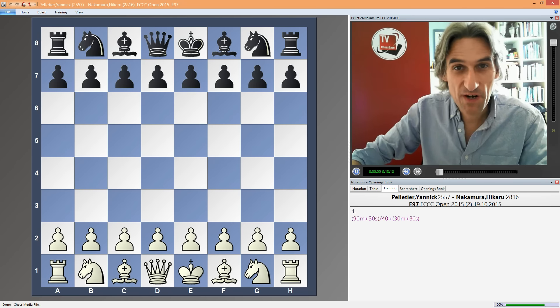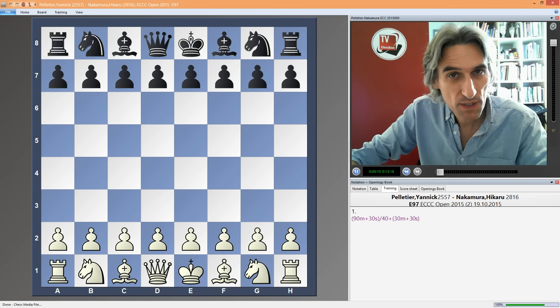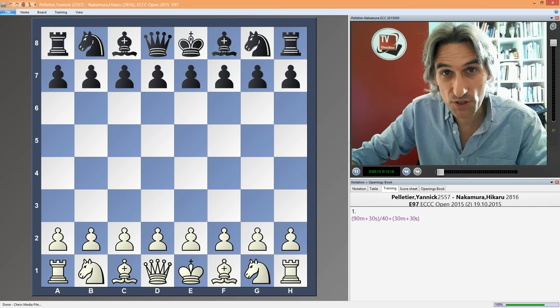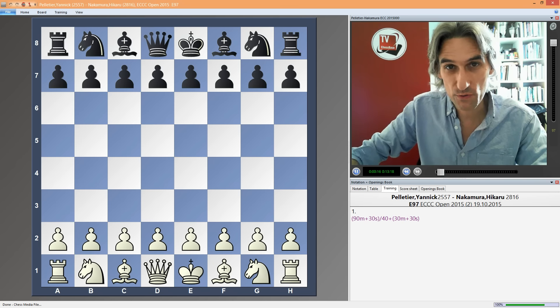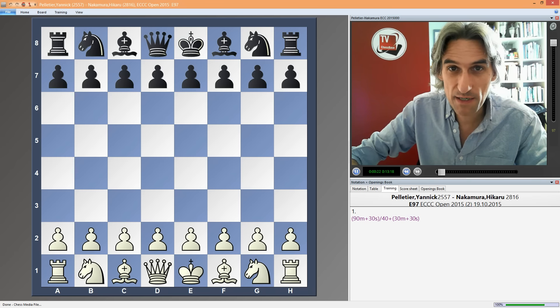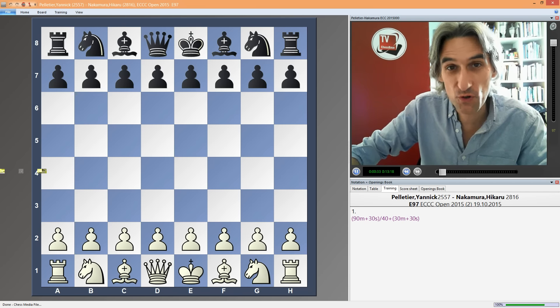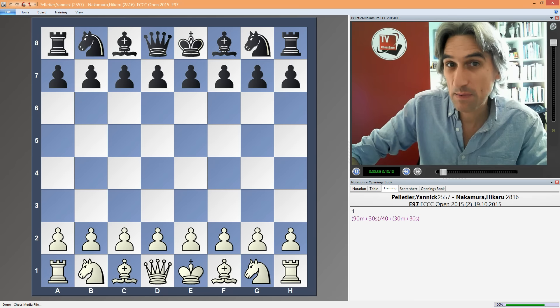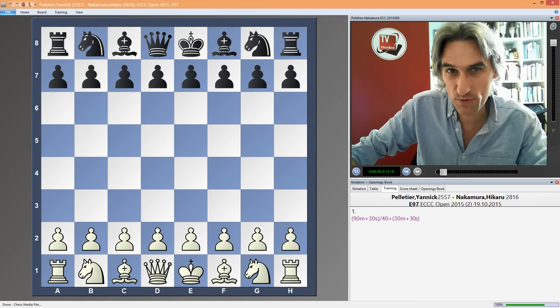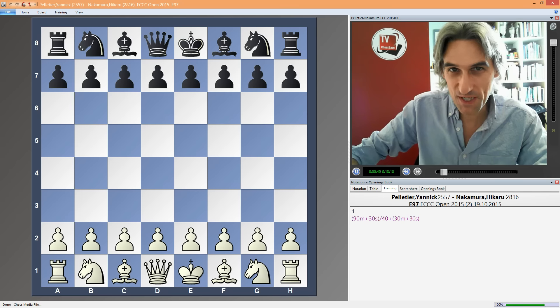Hikaru Nakamura has had a very busy autumn schedule. First of all, he played in the Sinquefield Cup in St. Louis. Then he went all the way over to Azerbaijan for the World Cup knockout tournament and did pretty well there. Then he went back to the States and played in the Millionaire Open in Las Vegas, which he won. And then, having pocketed 100k, he immediately went back to Europe and played in the European Club Cup in Macedonia, representing a team from Italy. Well, maybe he just bit off a bit more than he can chew.